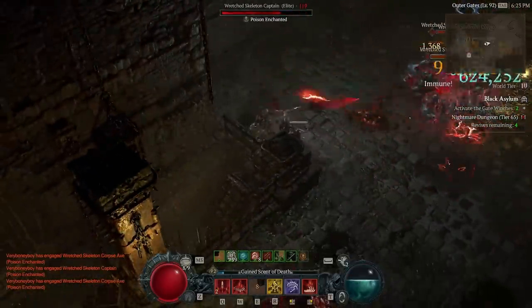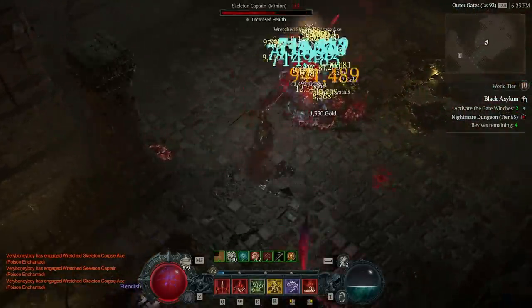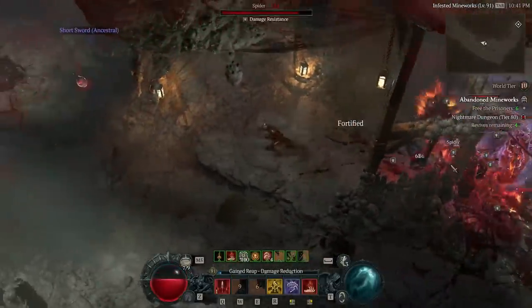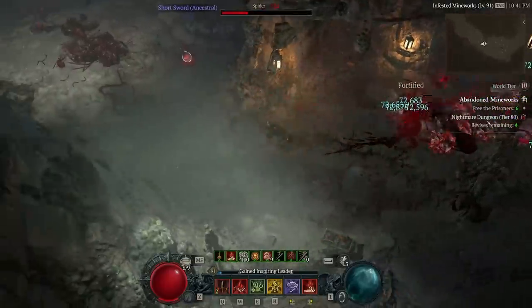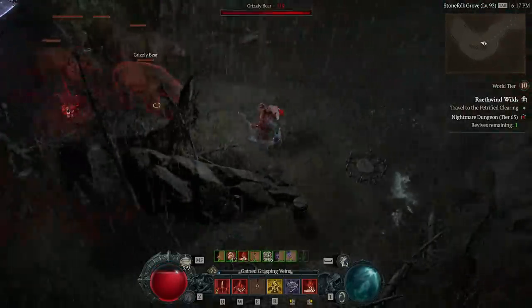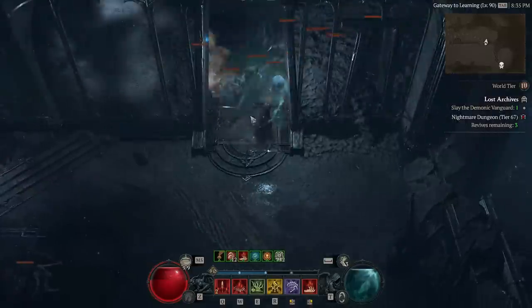I've been experimenting with a number of builds, which has led to a severe lack of aspects and sub-optimal gear. Despite this I've been able to push up to around Nightmare 80 with a lot of character power missing. It's quite frustrating that my ceiling with this build is a technical limitation — a dungeon that should take 10 minutes may take an hour with a few extended lag events, which isn't sustainable or enjoyable.